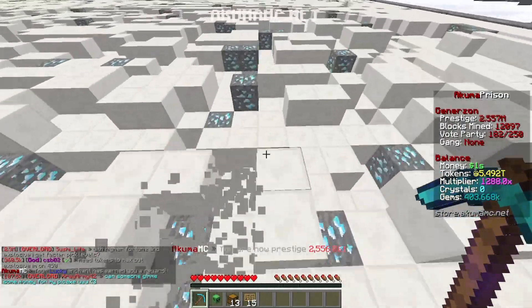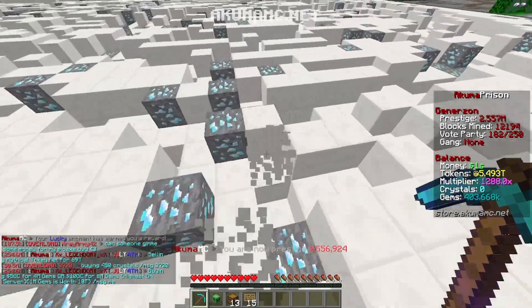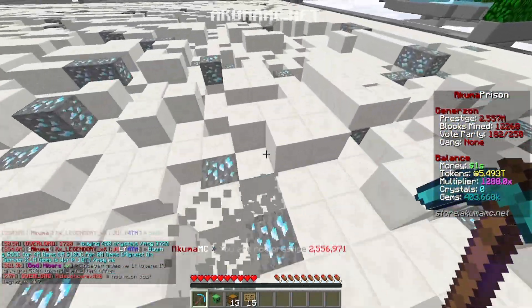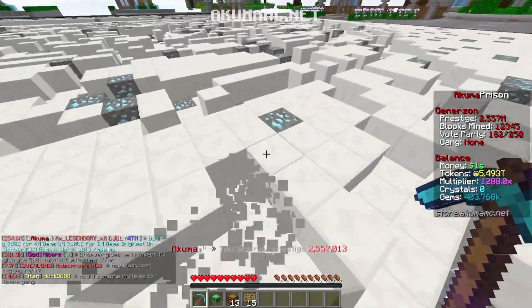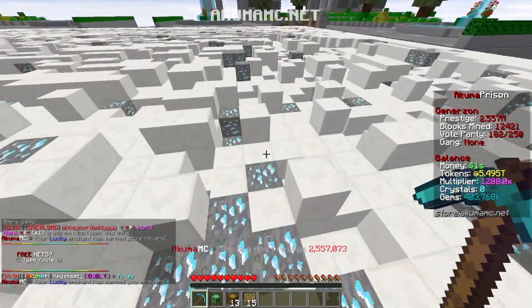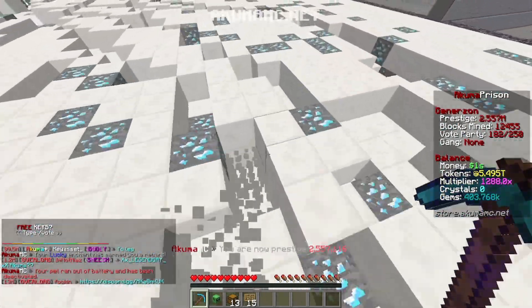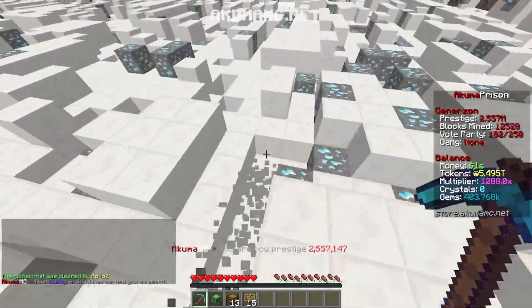Can we just put that into perspective? If that keeps going off at that rate — 210 billion tokens. At level seven, eight, nine, this thing's giving out trillions of tokens per proc. We're literally only at level four and we're already getting that amount of money. It's crazy.